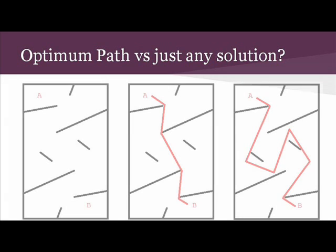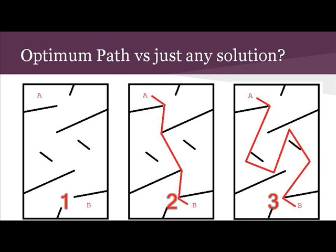For example, if we consider pathfinding — that's getting from one place to another — the optimum path moving an army from A to B is clearly 2. Path cost doesn't just refer to physical paths like the one in our example; it can refer to other, more complicated problems. Looking back at our example, number 3 is a valid route to the goal, it just isn't optimal. Finding an optimal path to the goal is fine when the search space is small. Searching to find an optimal solution takes an increasing amount of time, so as the problem gets more complex, our AI will likely have to make a trade-off between being optimal and being fast to find a solution.